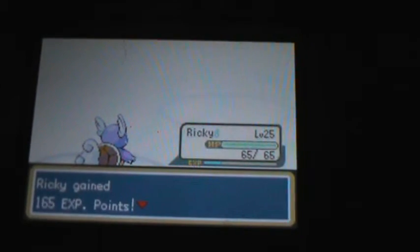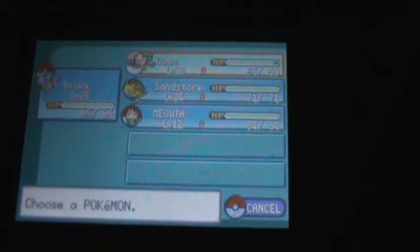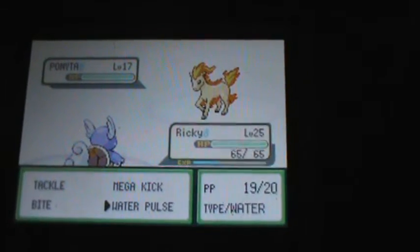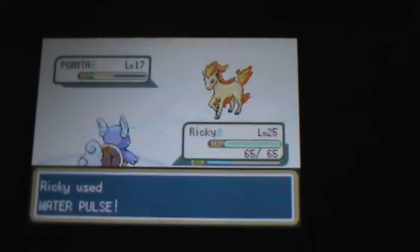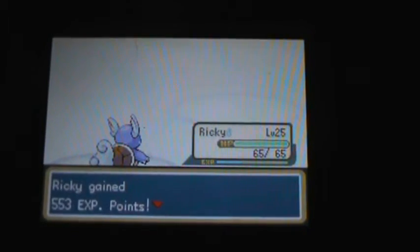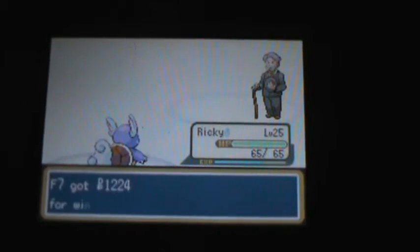Later on, when you have really high levels, Seismic Toss would be awesome. Like, 100 damage no matter what — that's great. This is a Ponyta. Take it out too. And there's Gentleman Lamar, defeated. Yay!